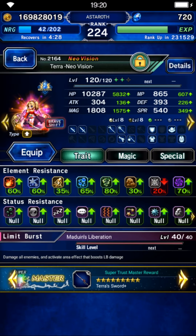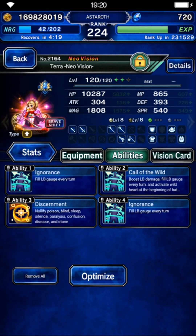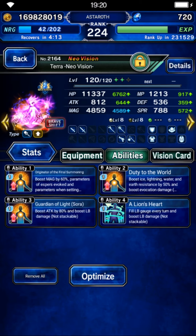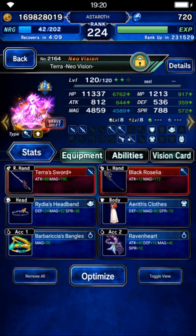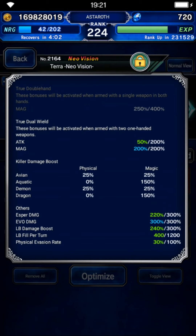For Terra, she will be our main damage dealer. On her normal form give her Dragon Brush and Call of the Wild — she needs to fill her limit gauge on turn two by herself, so give her a lot of limit fill gear. On her brave form gear her as usual with elemental resistance, evoke damage, evoke magic, and limit burst damage — we need to do a setup so elemental resistance is required here.